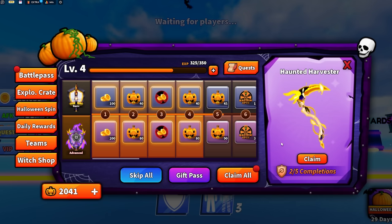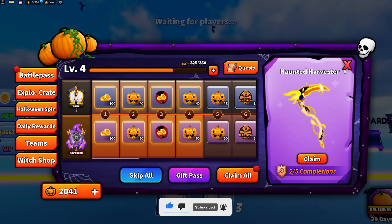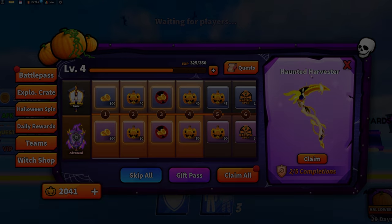In short, how to get the Haunted Harvester: you guys have to complete the battle pass five times. You'll have the option on the bottom where it says 'skip all' — you'll be able to go ahead and reset for either 99 Robux or 10,000 coins in-game, and you have to do that five times just to get this one sword, which is pretty much insane. Let me know down in the comments if you guys are going to do that or not. I don't suggest it, but I'll see you guys in the next one — bye bye!